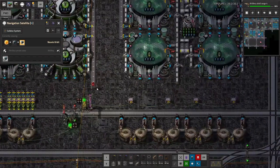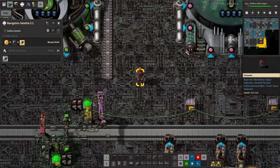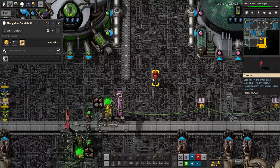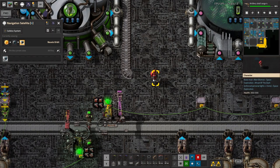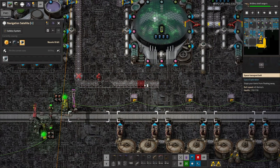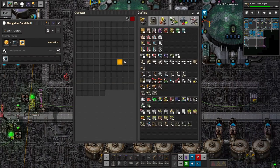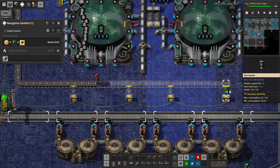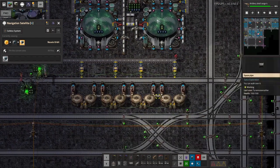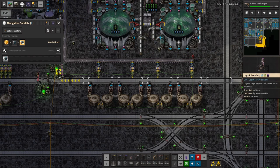Does this use more than half a belt? Surprisingly close to half a belt, but not quite enough. Wait, did I just rotate myself? I did — what the... apparently with navsat, you can point at your character and rotate it just like a piece of belt or something. Fantastic, just what I needed. Alright, so we're going to do this thing again where we limit the chests to exactly one cargo wagon, since the input rate is slow enough that's all we need instead of a balancer circuit.